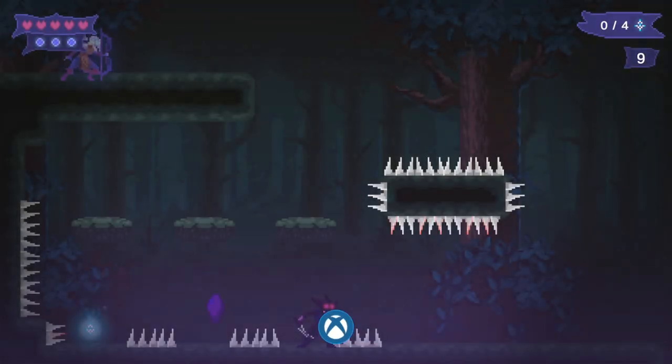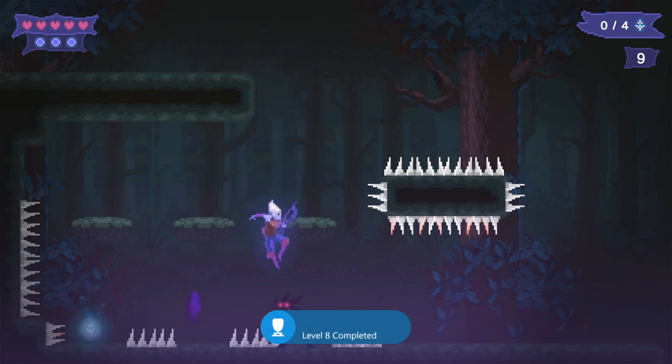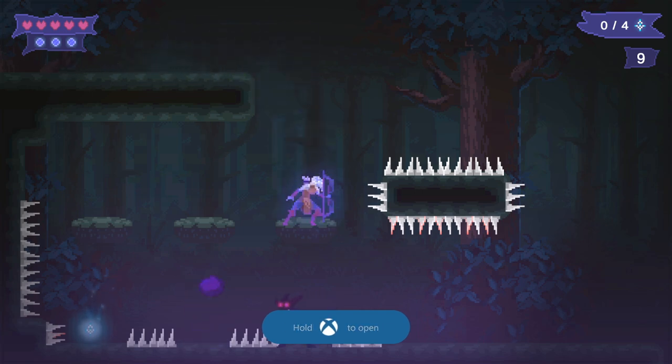Essentially, if you've got the hit points, just damage boost through things. Oh — did I fall through that platform?